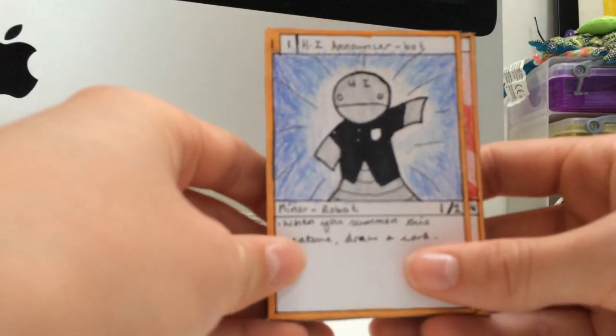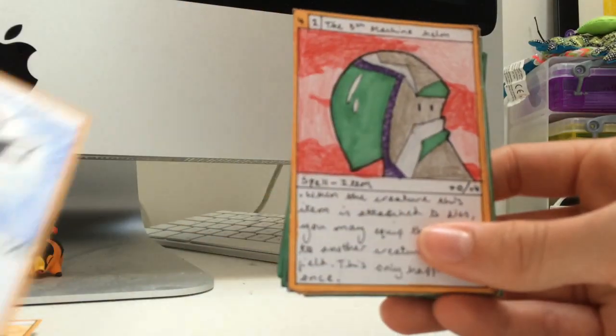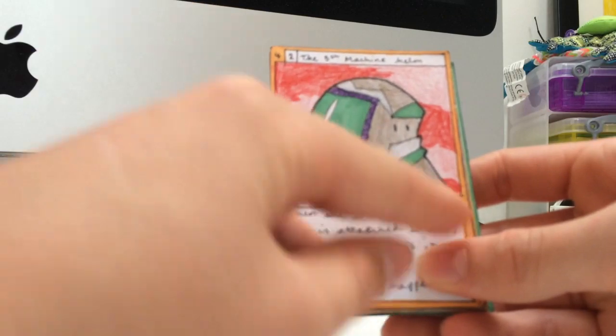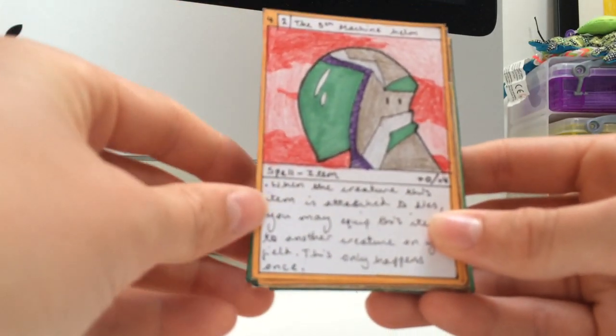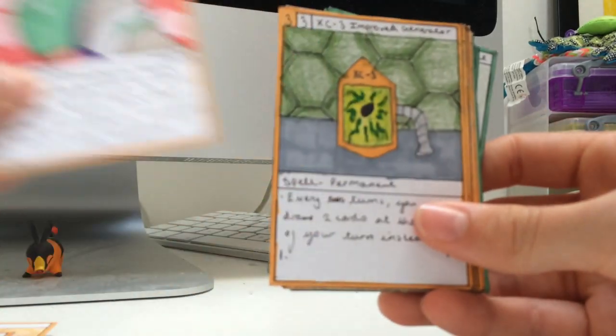H.I. Announce a Bot is a robot that lets you draw a card when you summon it. Here we have the 5th Machine Helm. It's an item that gives 4 defense to a creature, and when the creature this item is equipped to dies, you can equip it to another creature on your field. So that's a good card.